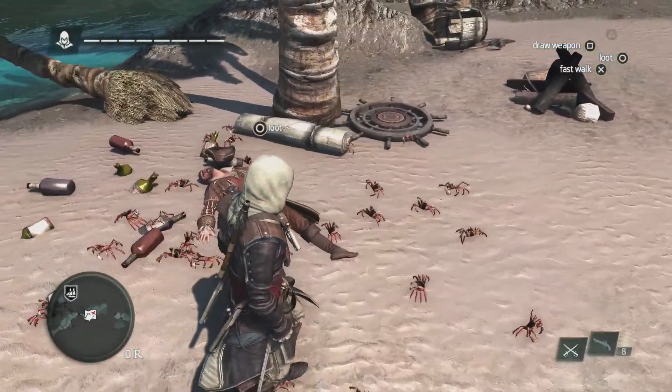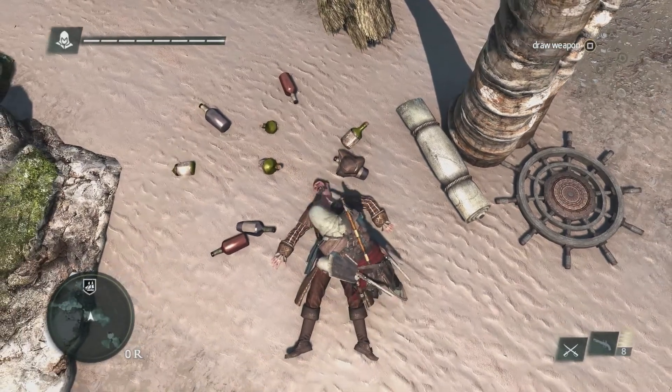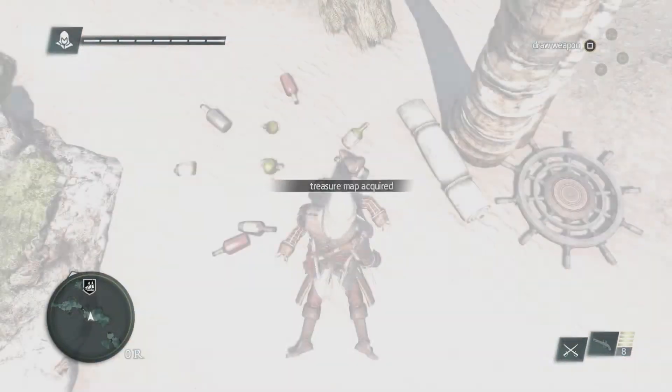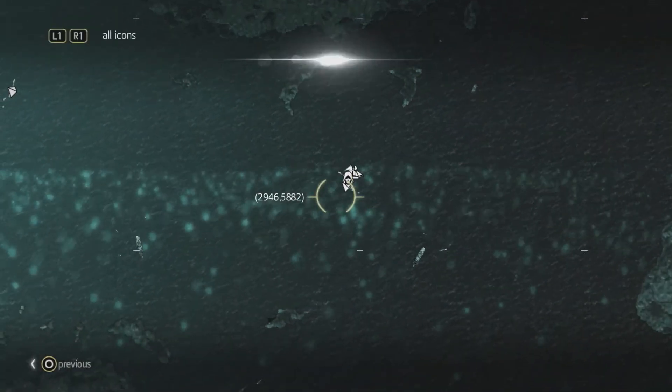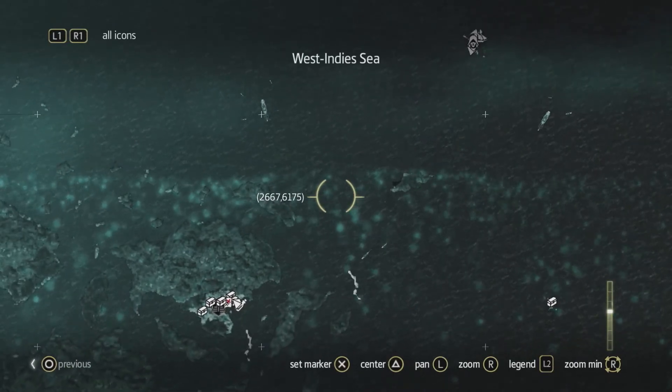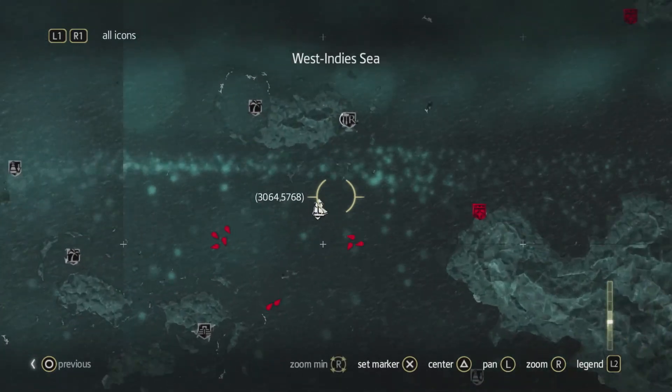As we see here, there's a sailor. We're going to loot him, and we're going to find a treasure map. Treasures are very important in the progression of Edward and the Jackdaw itself, which is your ship. This treasure map is asking us to go to an island called Mysteriosa. As we zoom out, we can see how massive this world really is — we have over 50 unique locations.